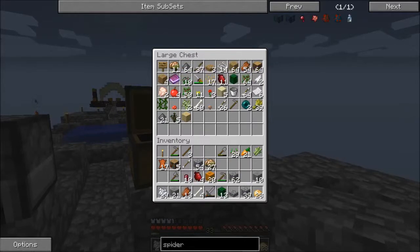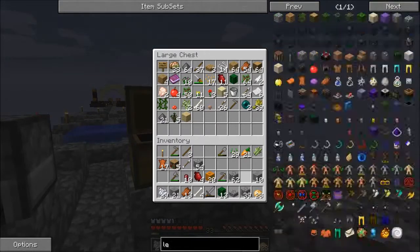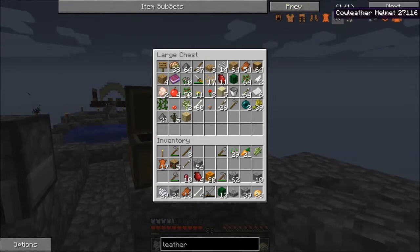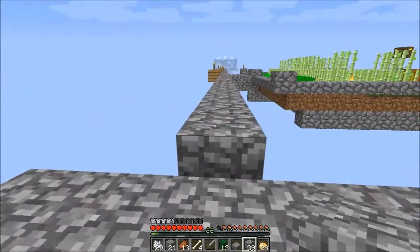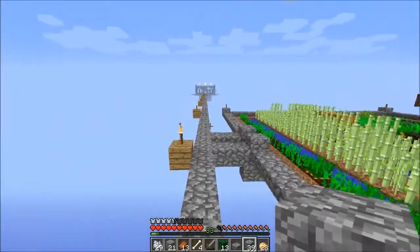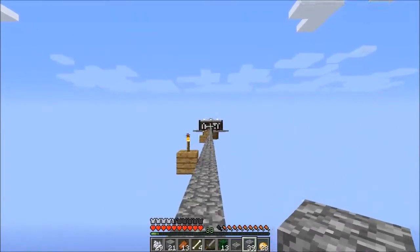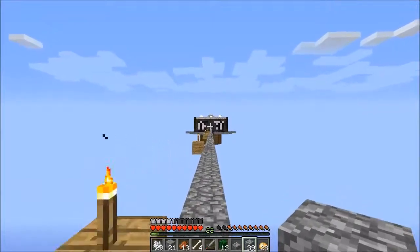It didn't give me a little thing that said I'm done. What the heck? Let's see — I was looking up to see if I could create spider's eyes somehow and I couldn't. Seeing if I could do anything else with the cow leather. Anyways, we can go back to this guy and turn in the enchantment quest, so we can now have that done. We need to get a silk touch shovel.